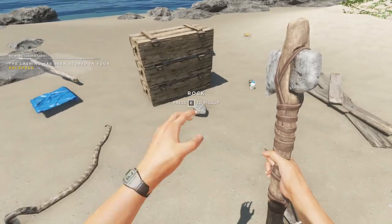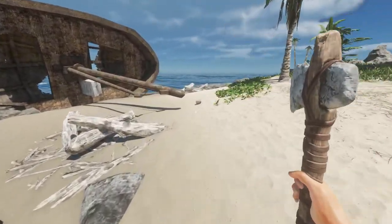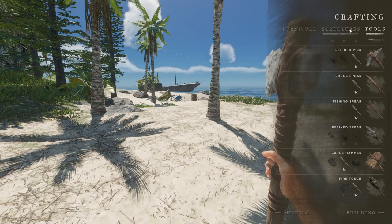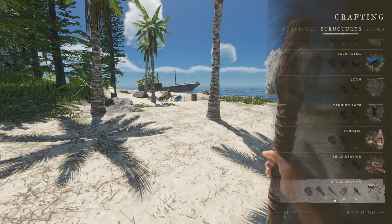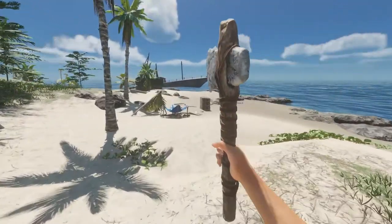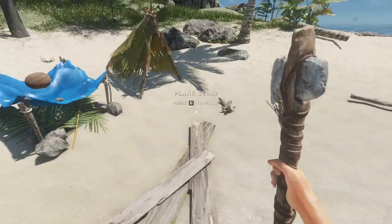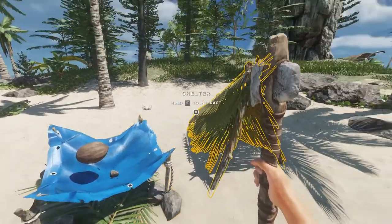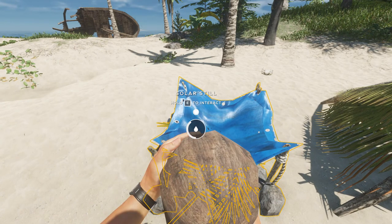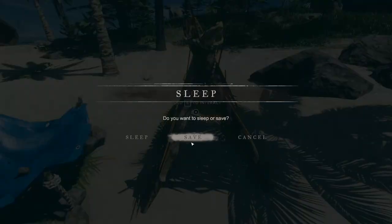I'll need two normal stones and there it is - all right - and a stick. I need to be careful that they don't get burnt. One tree trunk, one wooden log. We're going to move island because this is not going to happen. I got another lashing - I'll take that with me, at least we got some water. I should have been more careful with the lashing, but I was happy to make all these arrows. Let's save and hop to another island.